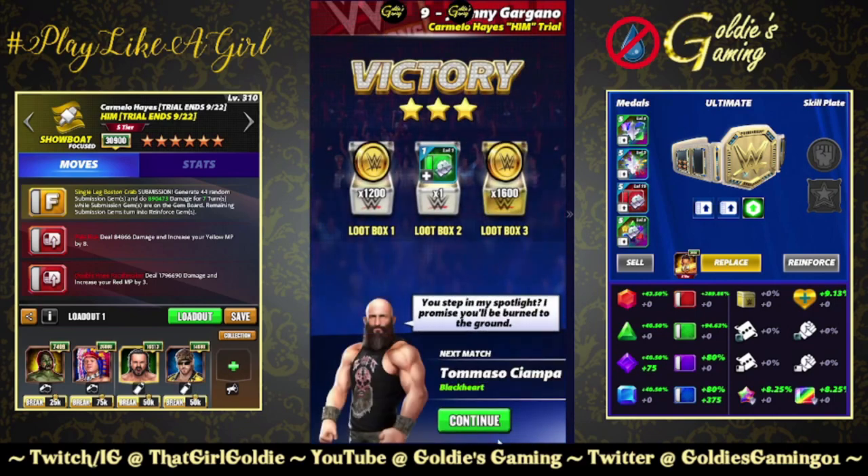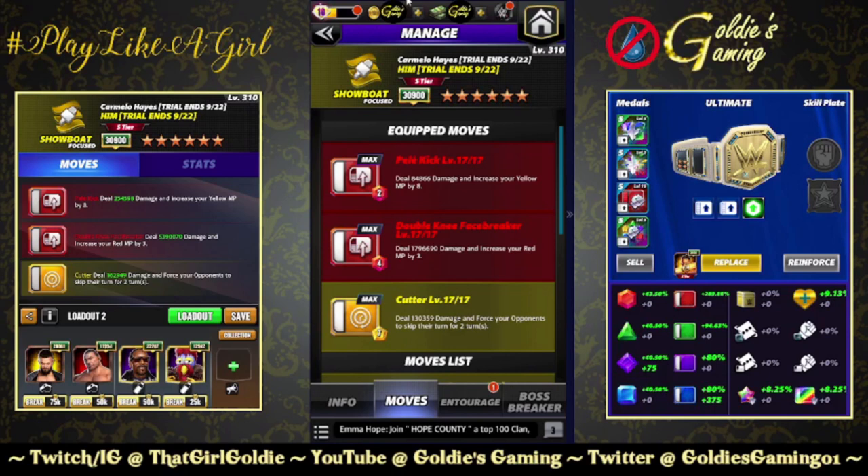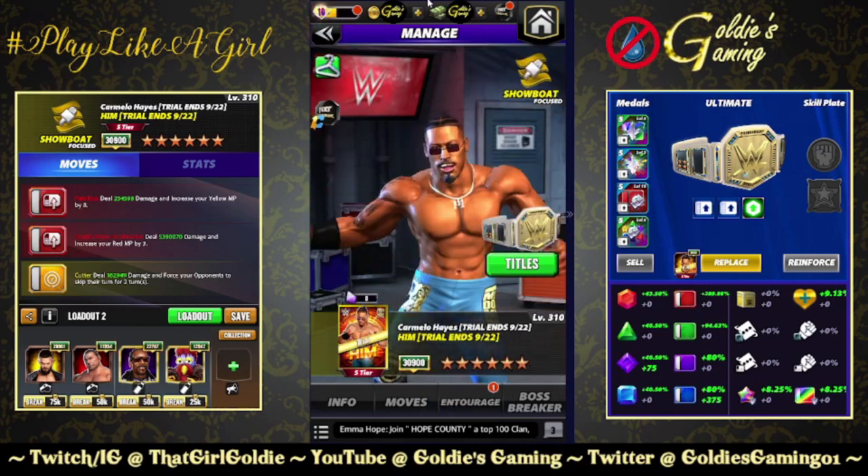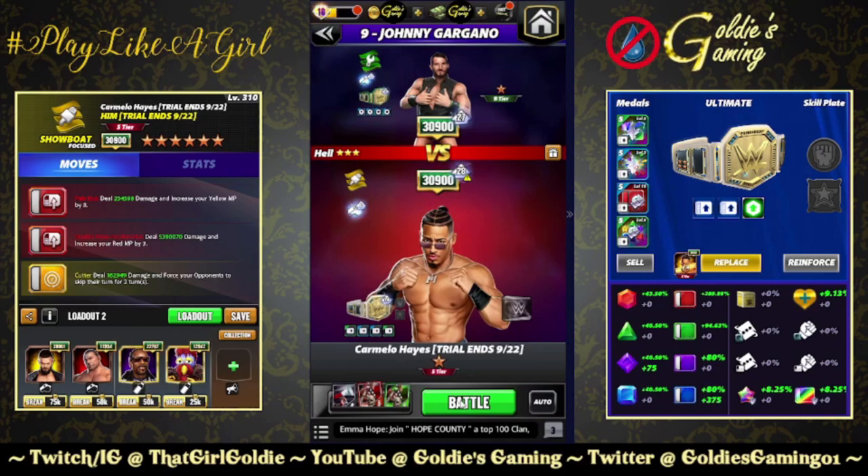But we're going to run these red moves with a move damage focus and bring in the five star move. So a slight variation on the build we just took a look at — we're taking out the submission and bringing in the five star move, which is the cutter, 7 MP. Deal 130,359 damage and force your opponent to skip their turn for two turns. This is going to be the red move damage focus. Showboat Balor for 100% and plus two red MP. Batista — or Baptister, depending on who you ask — for one red move point and 50% more damage. Snoop for 25, Gooker for 25. And we're keeping with the takedown belt. I have no idea what this red move is going to hit for, so let's see.